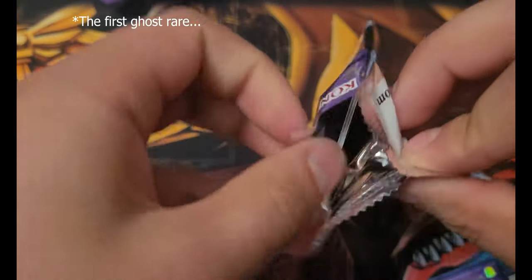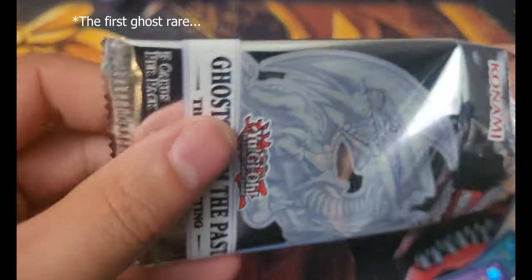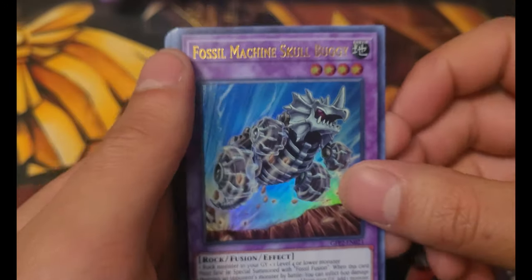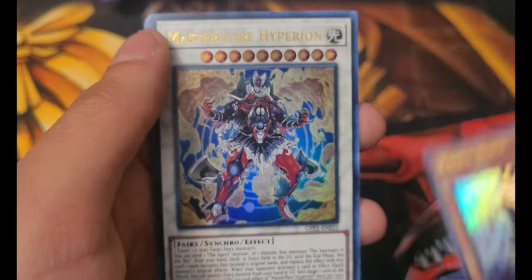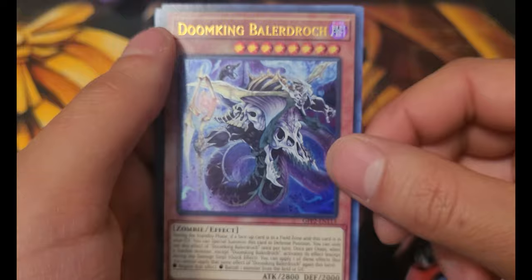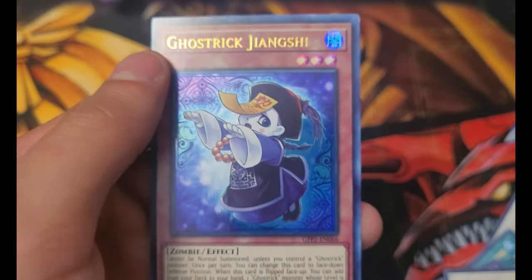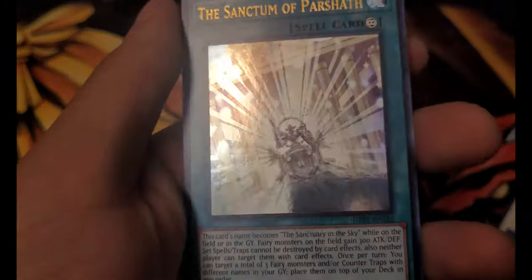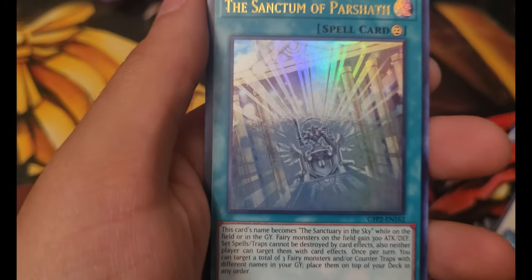The final pack — can this one have another Ghost Rare? Come on, Boo-Eyes, I believe in you. Fossil Machine Skull Buggy, Proxy Horse, Master Flare Hyperion, Doom King Baldorock, and Ghost Trick Jiangxi. Well, that's it. At least we pulled a Ghost Rare — I'm gonna be happy to pull one at least. I'm gonna have to look it up right after, but yeah, it's looking pretty... pretty ghostly.